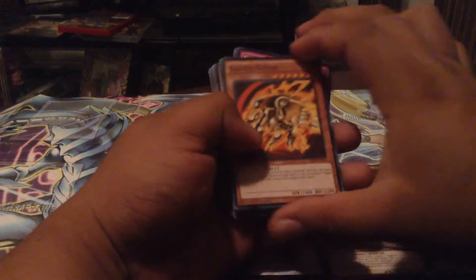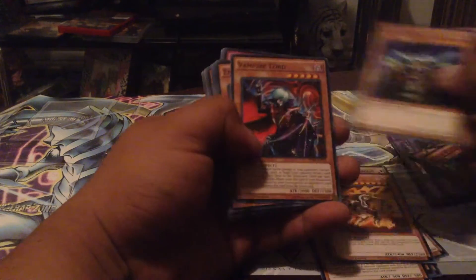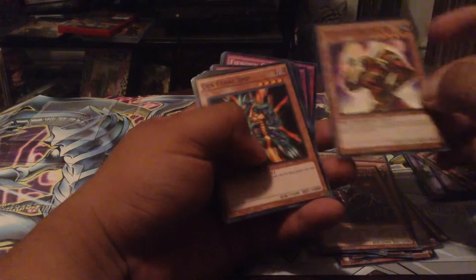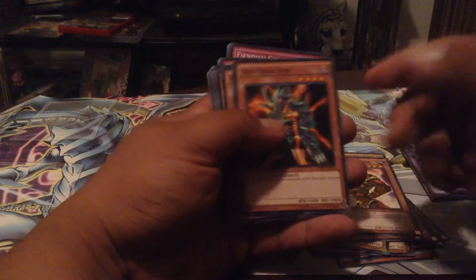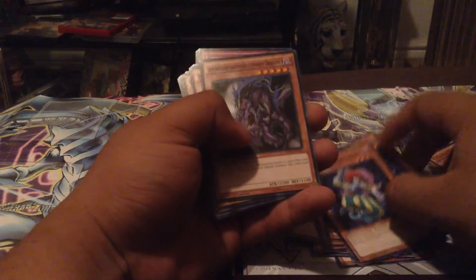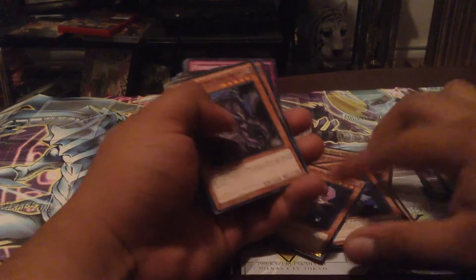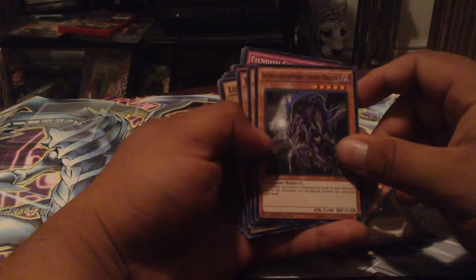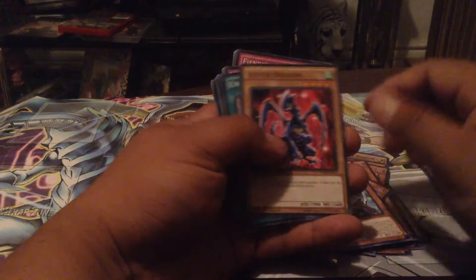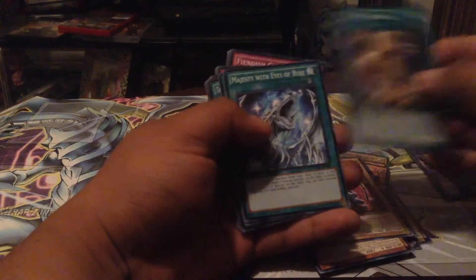Alright, we got Kaiser Glider, Lord of D, Vampire Lord, and Raging Battle — oh snap, pretty good art. Uh, Death Feral Imp, Peten the Dark Clown — what the hell, they got rid of Sangan but kept that? And the Interplanetary Purrely Thorny Dragon, Blizzard Dragon, Keeper of the Shrine, and Luster Dragon.